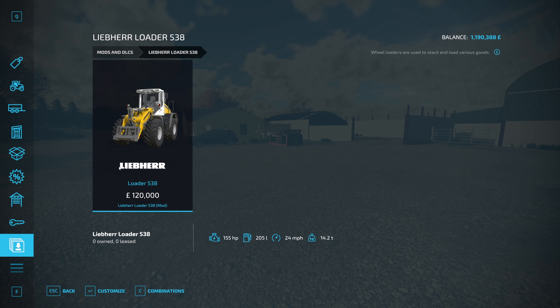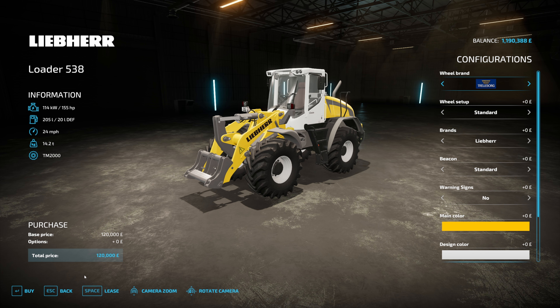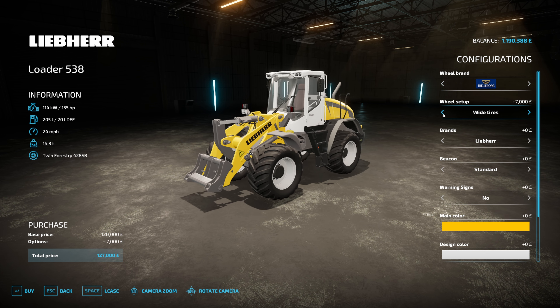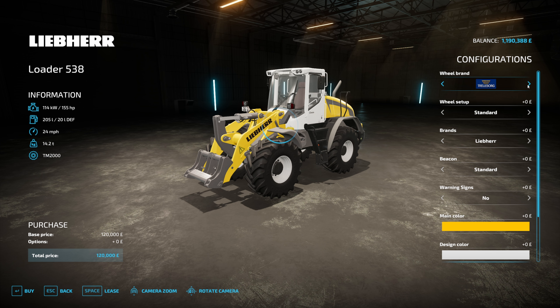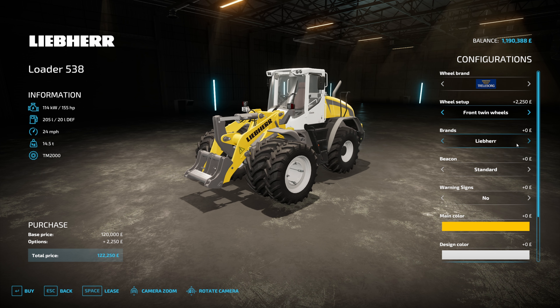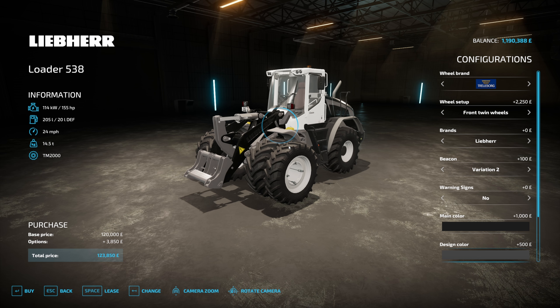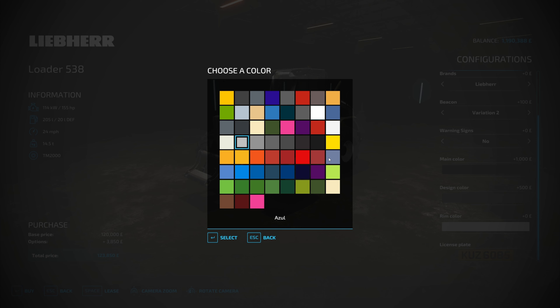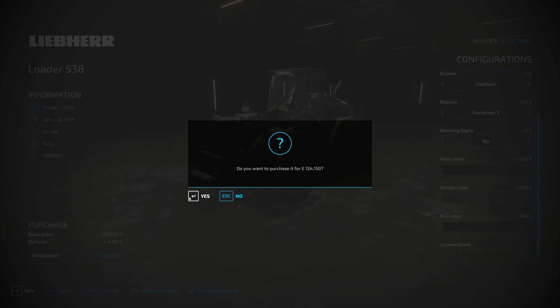I didn't buy it — what happened there? I clicked escape. Right, let's have a look. Beacon variation two, main color black, design color dark gray, rim color jet black. Yes — marvellous.